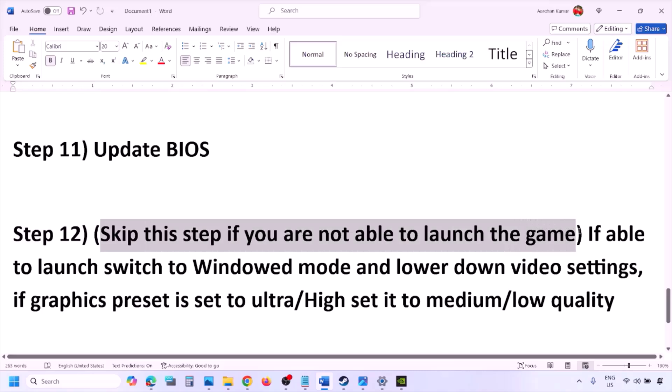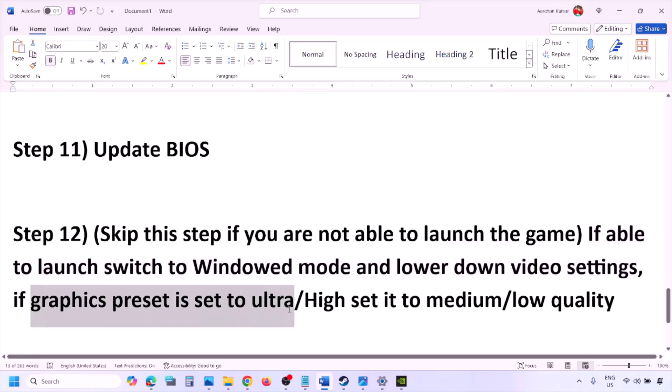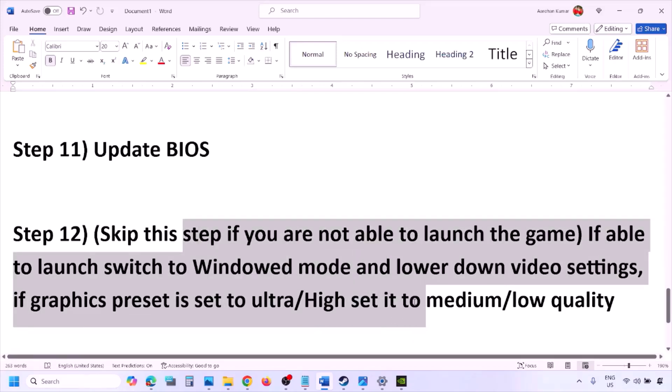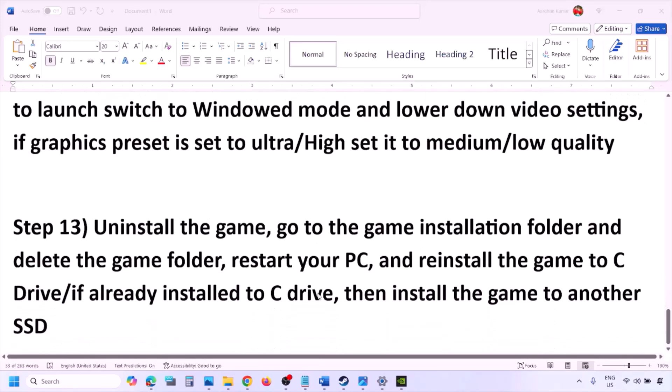If you are able to launch the game but have issues, switch to windowed mode and lower the video settings — if the graphics preset is Ultra or High, set it to Medium or Low. Also try turning V-Sync off or on, make changes to the graphics settings to lower them, and then check.